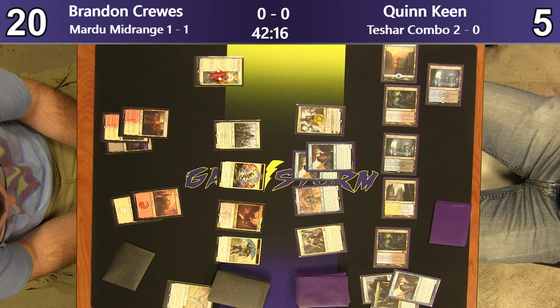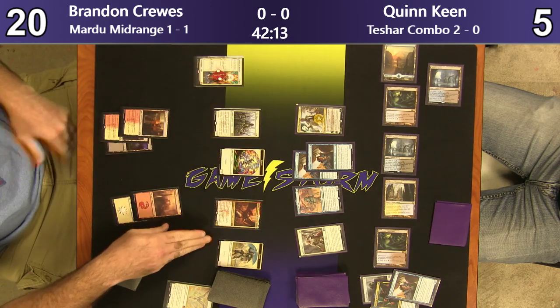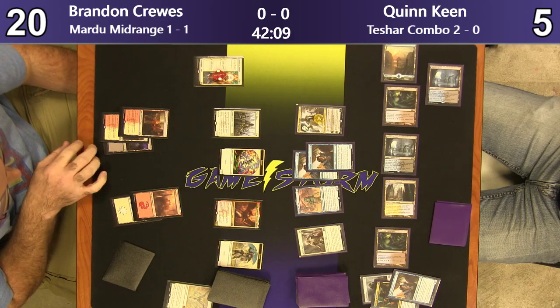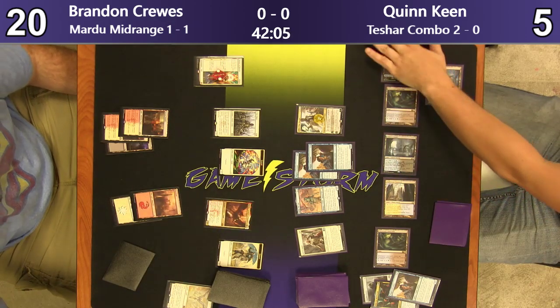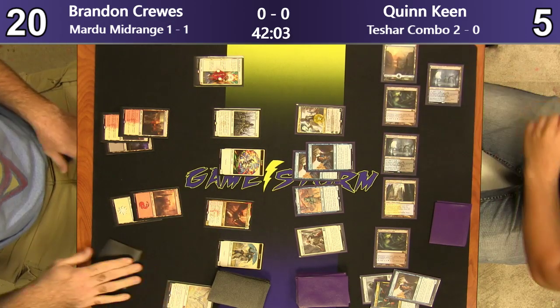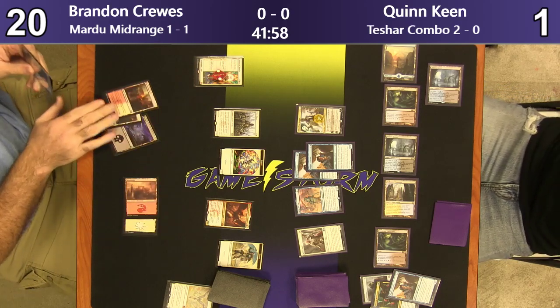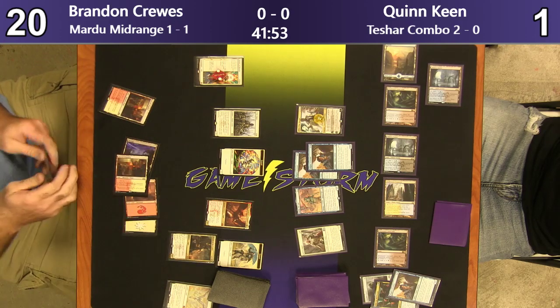I think the play is easy here — put Quinn to 1. And maybe you don't even do anything else and just hold up this Angel of Grace for end of turn, and then just kill Quinn. Unless Quinn can combo up on you. Which he probably can't from this position. He has 6 mana and that's the key number. He's going Seraph — just going to put the lethal out there either way.